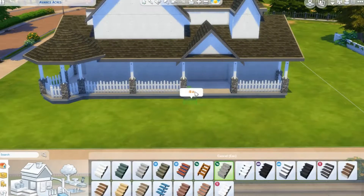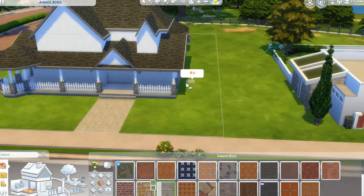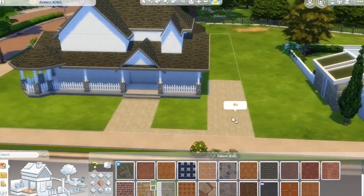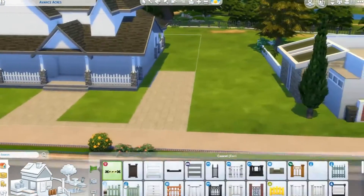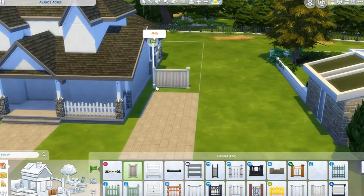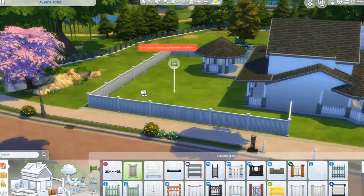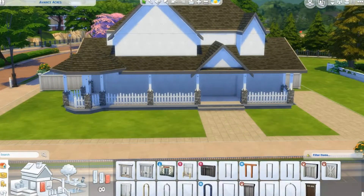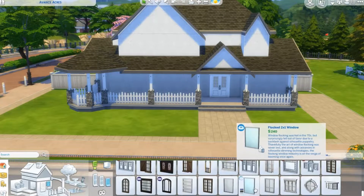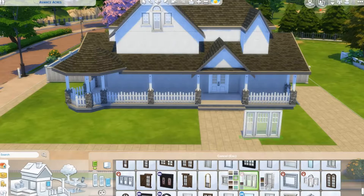We finally put the roof on this house. It took me a while to sort out what type of roof I wanted to go for, but we've got one that kind of connects all the way through. I wanted to make the upstairs built into the roof a bit, so it's not like a huge monstrosity on top — it's nicely settled in. The little balcony helps with that as well.